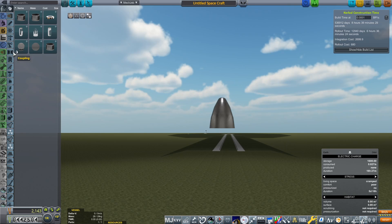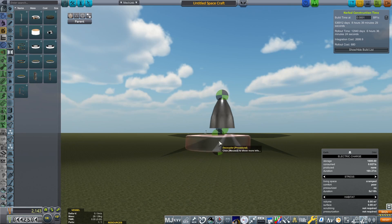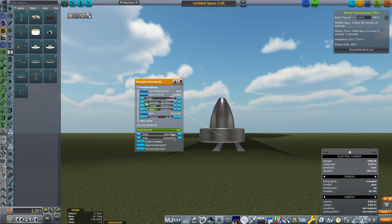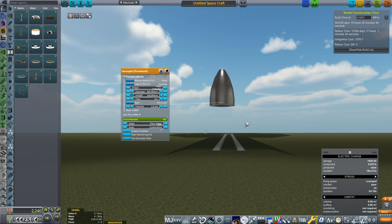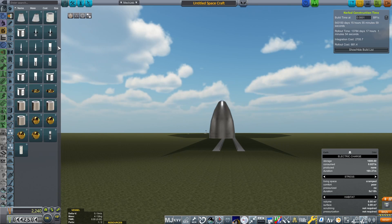Now that we've got our probe core all done, we're going to go over to coupling and grab a procedural decoupler. We're going to make this the same diameter because this is going to be the stage that remains in space. I'm going to get rid of the fillet and get our length down as much as possible to save on all-important weight. That stage was rather simple.